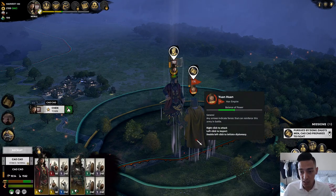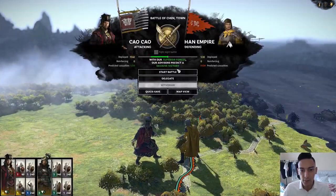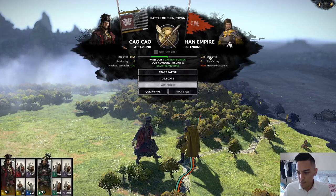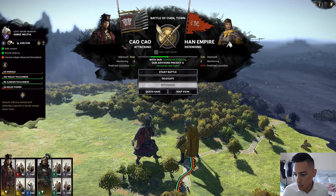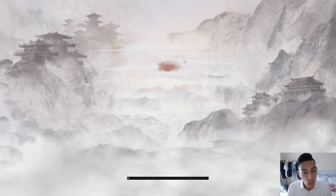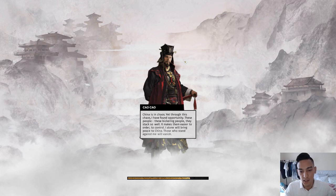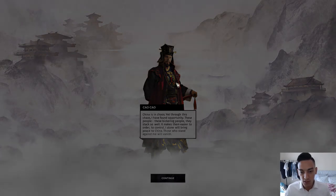We have one Han Imperial army under Yuan Huang — we're going to take care of him. He has 530 troops: some swordsmen and bowmen. We have 1,562, so this should be an easy win. I love how they made the commanders talk in the loading screen and talk smack on the battlefield — it feels more real and tense.